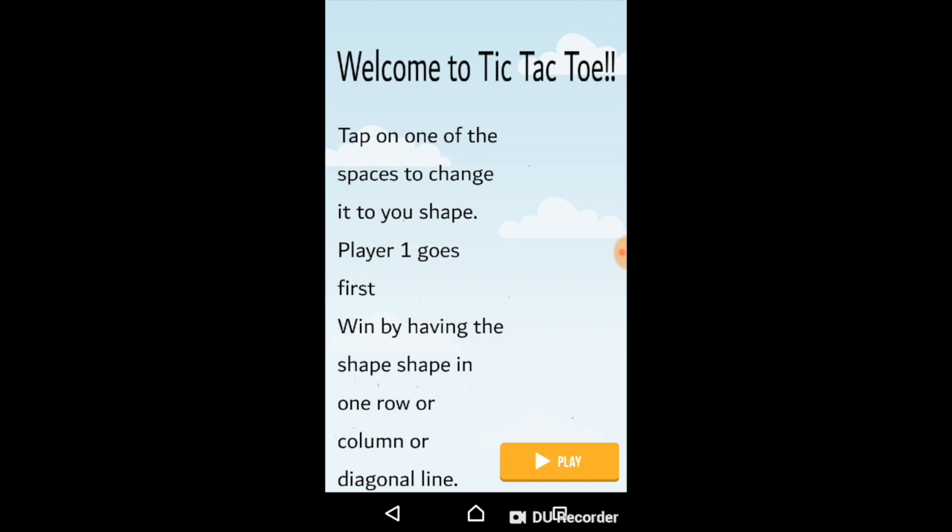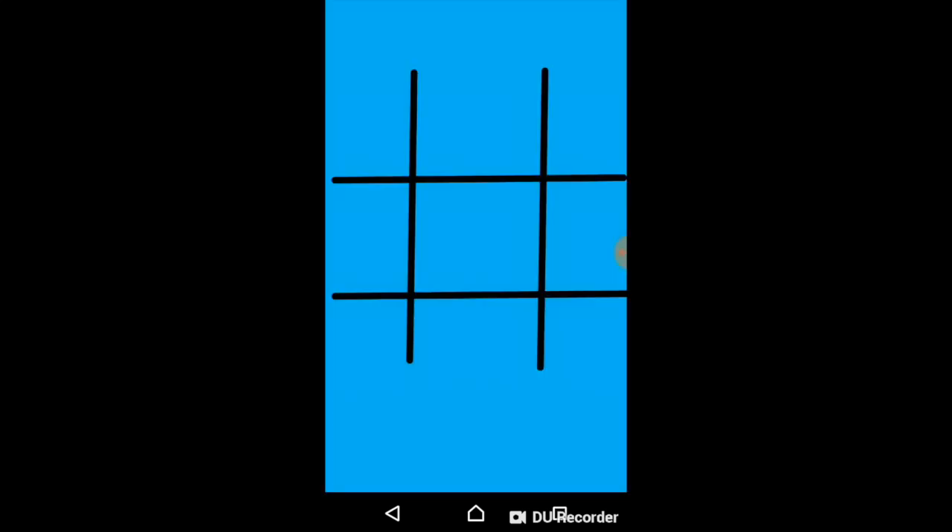Basically, how tic-tac-toe works: if you have three of the same shapes in one row, column, or diagonal line, you win. Player one goes first and is the circle, then player two goes, which is the cross.